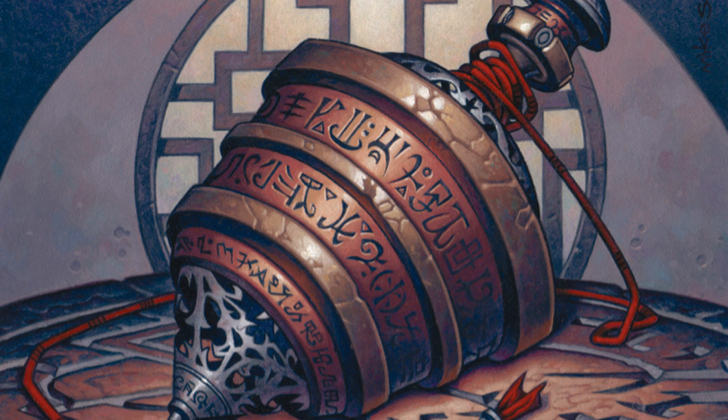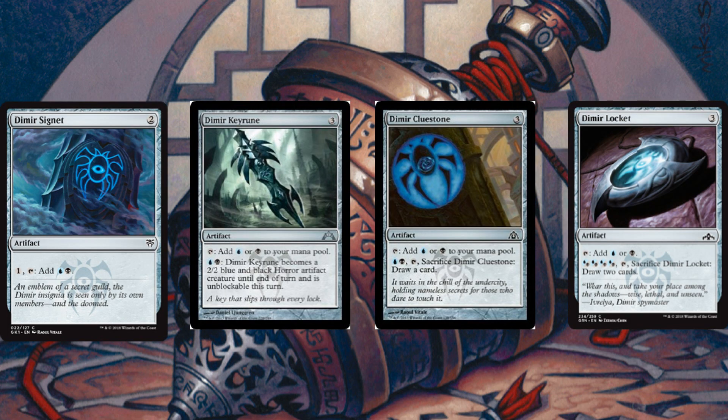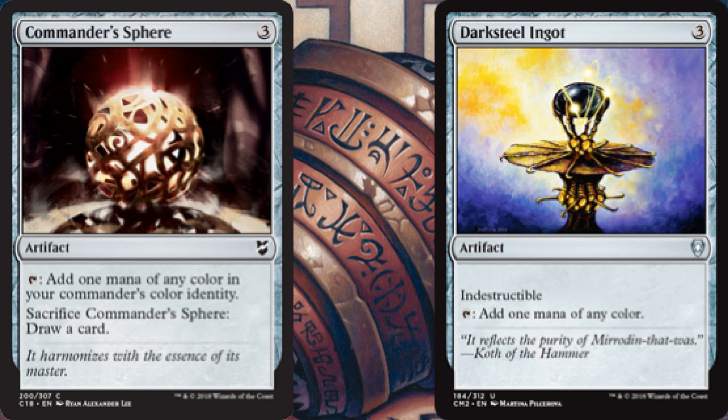First, the mana rocks suite. We run Sol Ring obviously. Then we run all the Dimir mana rocks: Dimir Signet, Dimir Keyrune, and Dimir Cluestome. Also Dimir Locket — a new one from Guilds of Ravnica, similar to the Cluestome but you can sacrifice it for an extra card with a bit more investment. Then we have Commander's Sphere and Darksteel Ingot, which tap for any color. The Sphere can freely sacrifice to draw a card, and the Ingot is indestructible so opponents can only exile it.